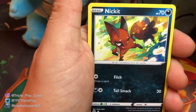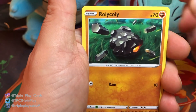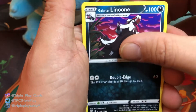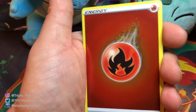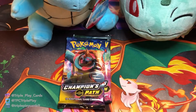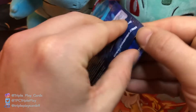Carvanha, Nickit, Roly-Coly, Scraggy, Linoone — reverse Fire Energy, which looks cool different from the other Fire Energies — and oh my gosh, Altaria holographic again. Nobody wants that.